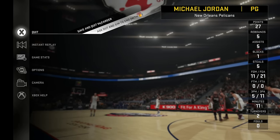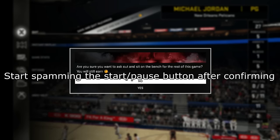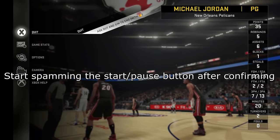When you're at this menu, as soon as you hit A on it, it'll say 'confirm' or whatever. As soon as you get to that confirmation screen, just hit yes. And as soon as you hit yes, just start spamming the start button — the menu button, whatever button on either console brings up the pause menu in a game. As soon as you hit yes, just start hitting it as fast as you can, and it'll come back right here to 'ask out' and 'sim to end with VC.' Just keep doing it.